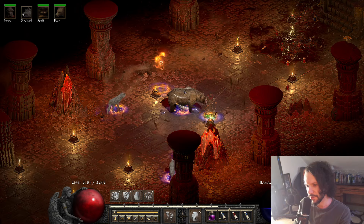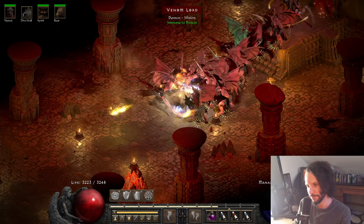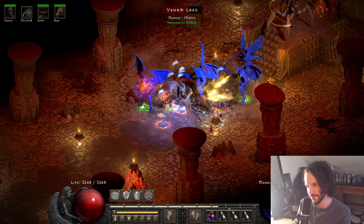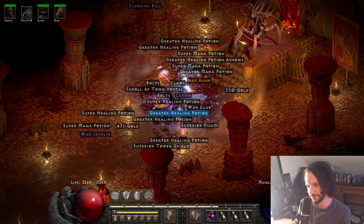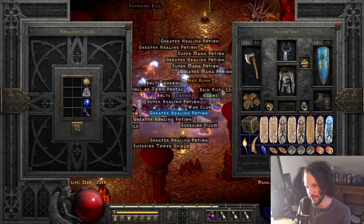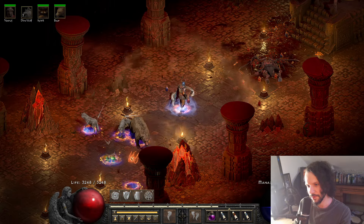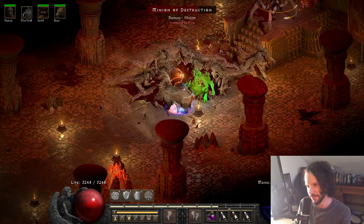So I switch to Mang Song's, cast Cyclone Armor and then Hurricane, then switch back to Doom - and everything just kind of stands there. It's just nuts. Oak Sage is nice, our life is over 3,000.